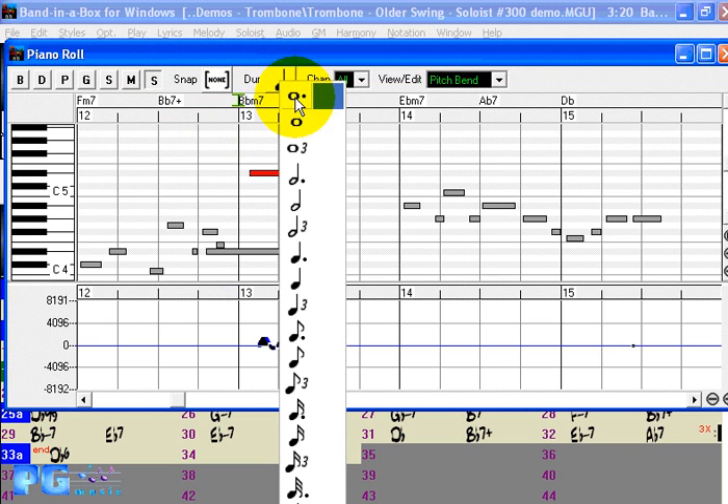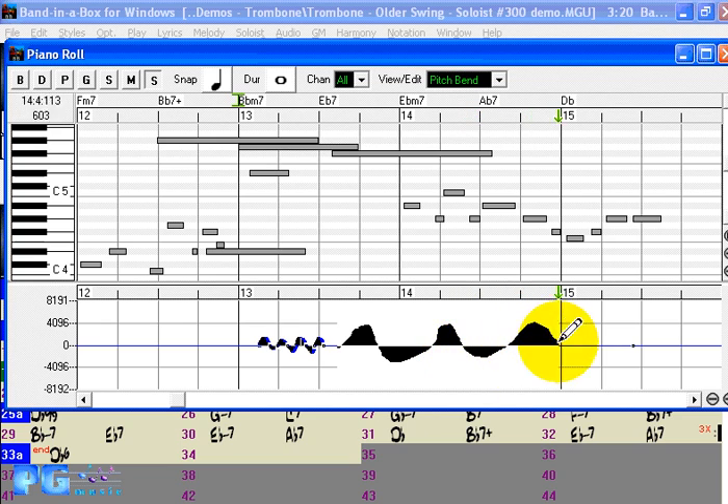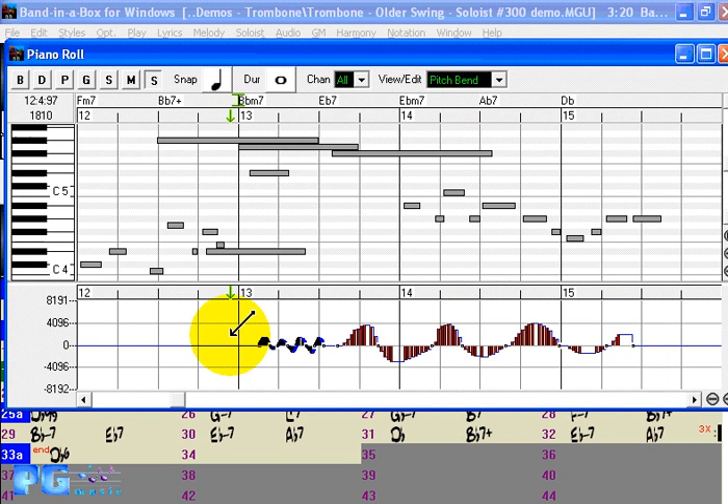The duration of the note will be set to the current setting. If you want to insert a whole note you would do it like that. You can have it snapping to the nearest quarter note and then insert notes there. You can also Control-click to select multiple notes and perform operations on them. There are many features you can do with this editor, including on the pitch bends — you can draw specific pitch bends that get inserted into the event list in Band in a Box.